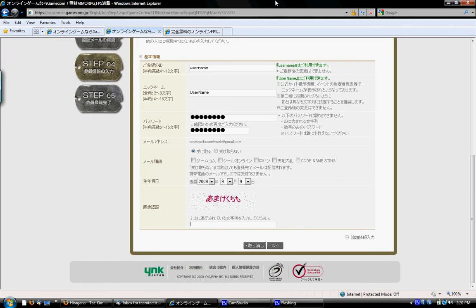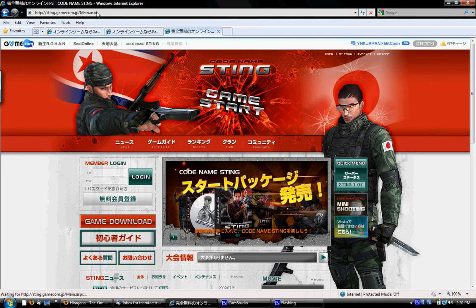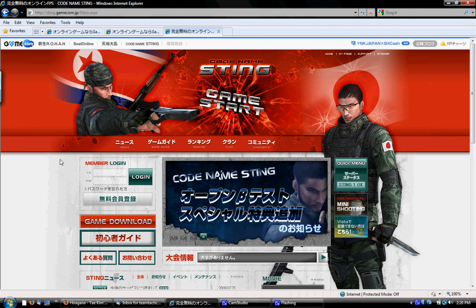When you're done filling in all the information, make sure everything is right and click this button. It'll say your account has been approved, and you keep clicking it about two or three times — that'll finish the registration. Then you want to go back to the sting.gamecon.jp site and put main.aspx, or you can click the third button on the sting.gamecon.jp main page.